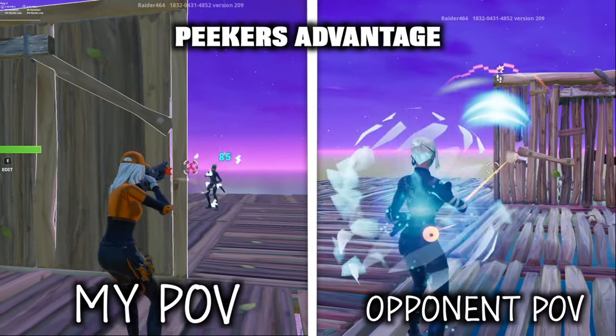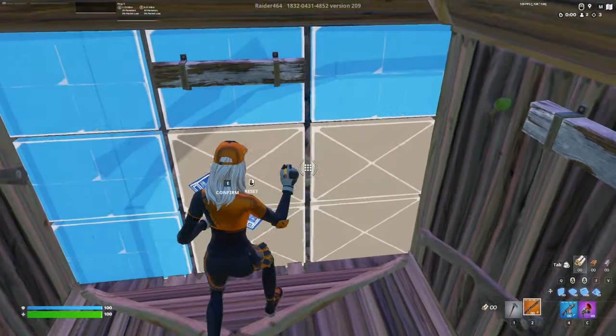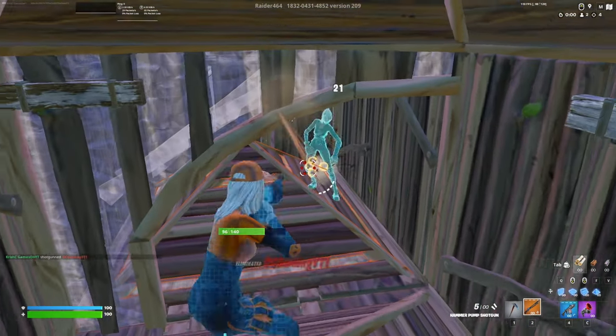Because of ping, when someone moves, there's a delay before other people see where they move to. So the faster you move into the peek, the more peeker's advantage helps you. And the faster way to move into the peek is by falling. The best time to use this peek is when you already got them low enough so that you only need your body shot to kill them.